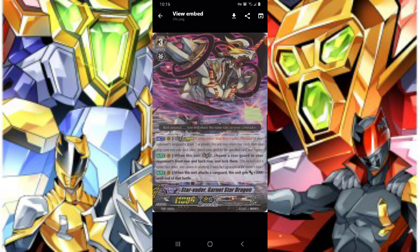They've at least seen another TD starter. When this unit legions, choose a rear guard in your opponent's front and back row and lock them. Oh god — lock a front and back row for free? They're gonna nerf that somehow.